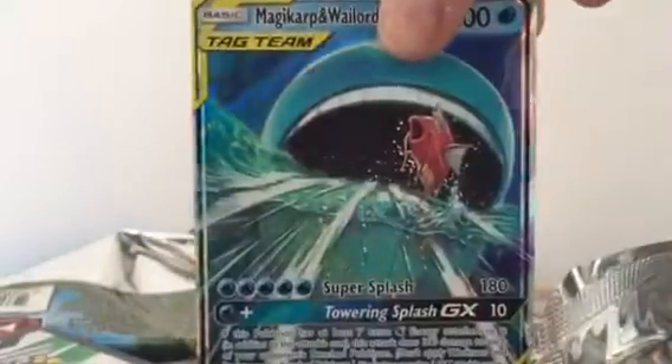So the pulls that we got were Zeraora, Lele, and a Porygon-Z. We also got the Magikarp and the Wailord. Guys, that's the end of the video — I hope you enjoyed, and I'll see you in the next one!